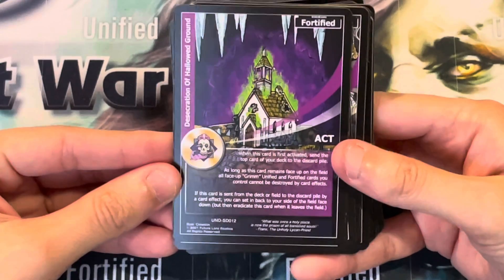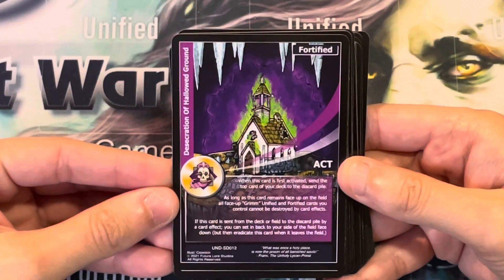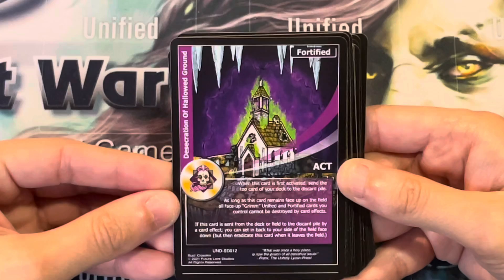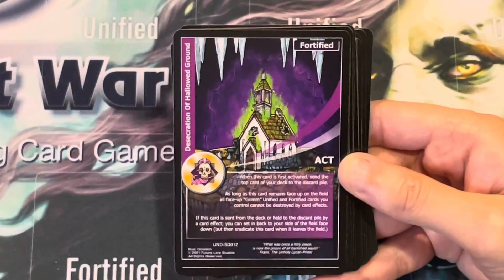Desecration of Hallowed Ground. When this card is first activated, send the top card of your deck to the discard pile. As long as this card remains face-up on the field, all face-up Grimm, Unified, and Fortified cards you control cannot be destroyed by card effects. If this card is sent from the deck or field to the discard pile by card effects, you can set it back to your side of the field face-down, but then eradicate this card when it leaves the field.